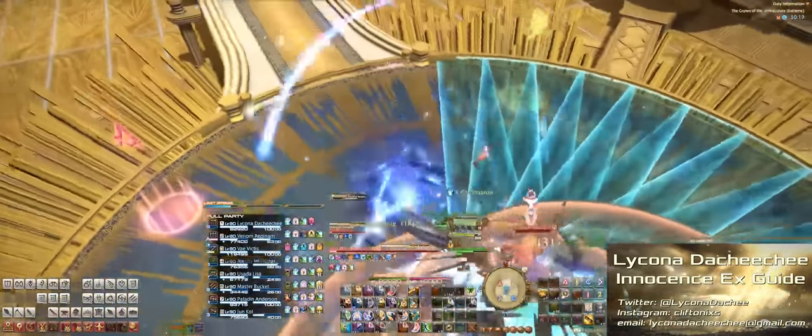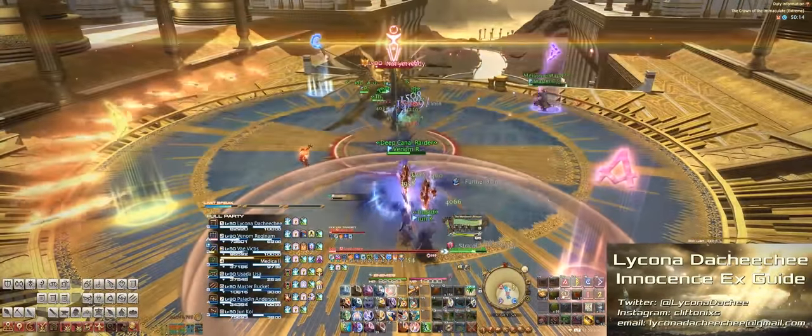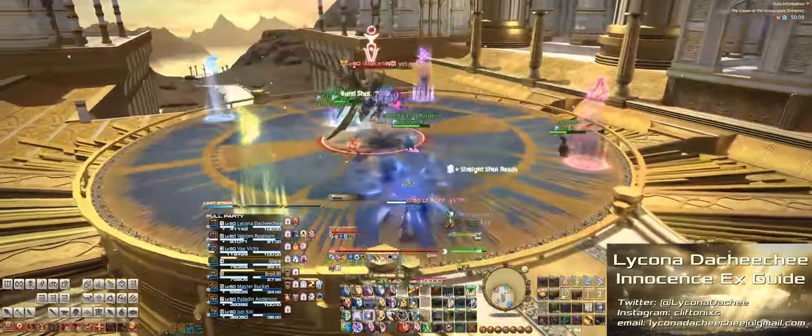Next up, we'll get a blue AoE on the ground with the golden spears at the edge, as well as two people will get the giant AoEs around them, and then an additional two people will get another set of giant AoEs around them. You've seen all of this before, so just dodge accordingly.